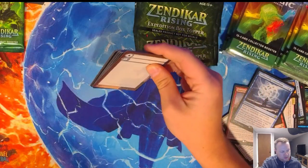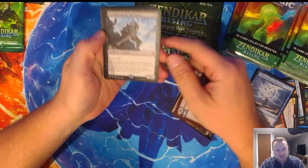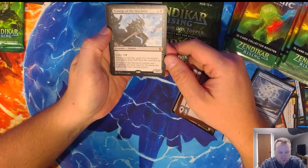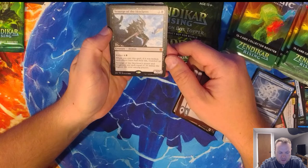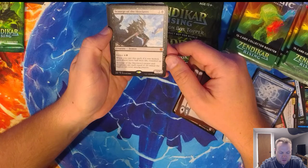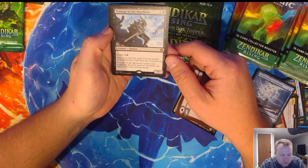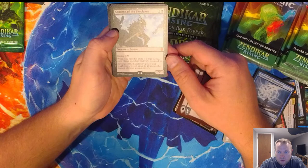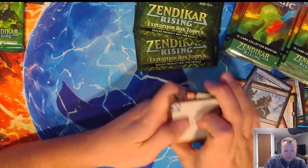We're almost out of the good stuff. Got one stack left — we'll do another giveaway. Another mythic — Scourge of the Skyclaves. One black one colorless to cast. Kicker: when you cast this spell, if it was kicked, each player loses half their life, round up. Its power and toughness are equal to 20 plus or minus the highest life total among players. That's kind of cool actually — that might be worth a couple bucks. That seems good.